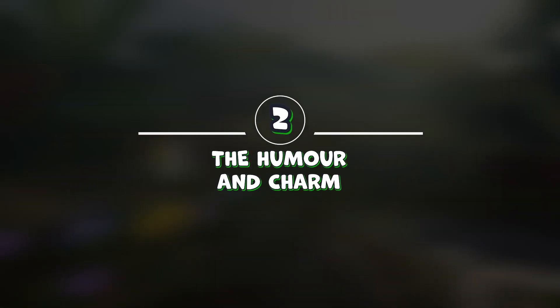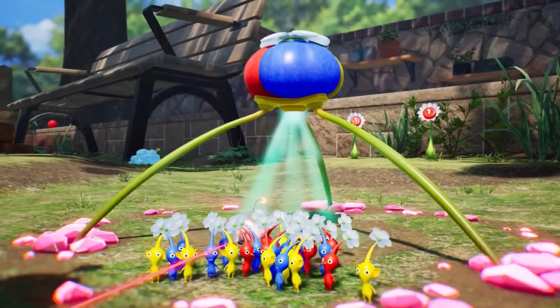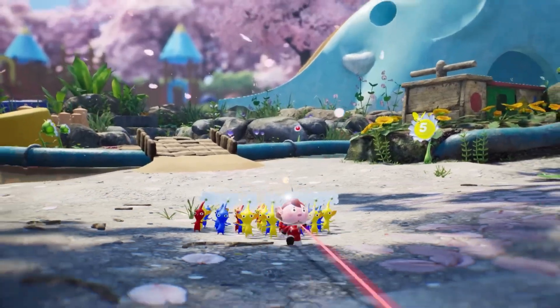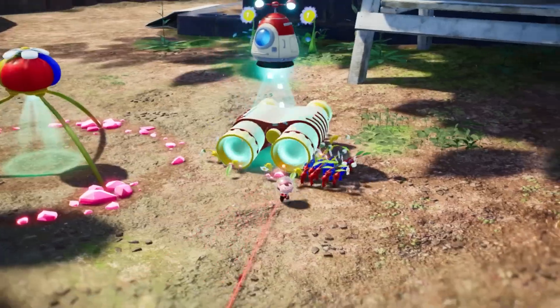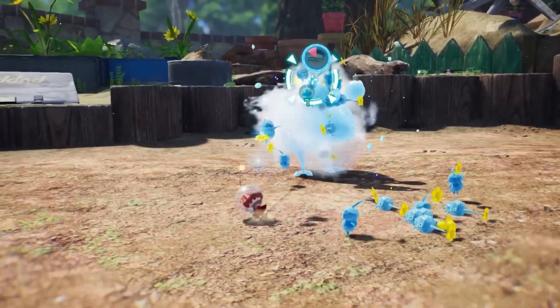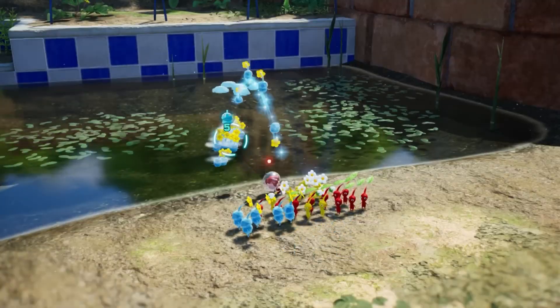Number 2: The humor and charm. Pikmin 4 is a game that will make you smile and laugh with its humor and charm. The game has a lot of funny moments and dialogues between the characters, as well as some references to other Nintendo games and pop culture. The game also has a lot of heart and emotion, especially when it comes to the bond between you and your Pikmin.